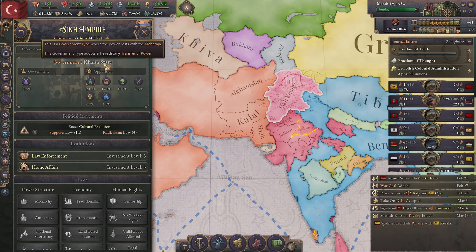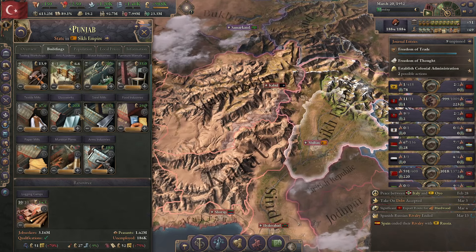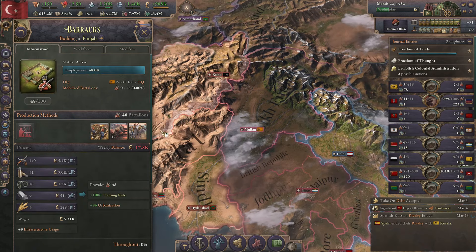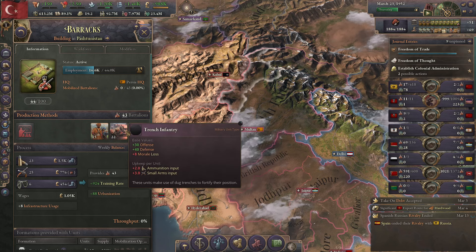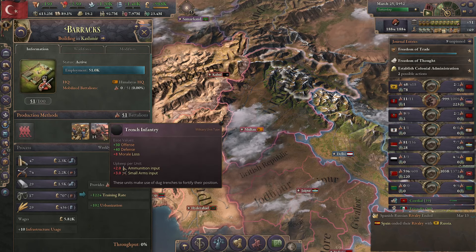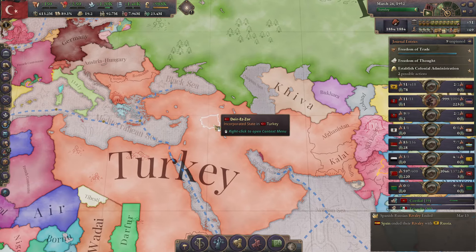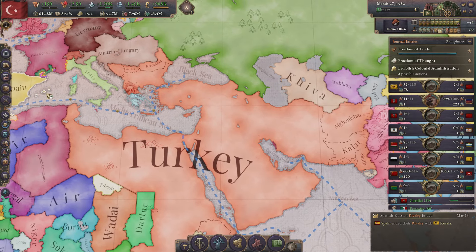Akhalsa State — I'm going to check where the power rests with the Maharaja. Let me take a look at their army production methods. So they've got some shrapnel artillery, some trench infantry, and some lancers. And here: irregular infantry, trench infantry, shrapnel artillery. And over here in Kashmir: shrapnel artillery, trench infantry, lancers, and irregulars. I think I'm actually feeling quite confident in my ability to win a war over there.